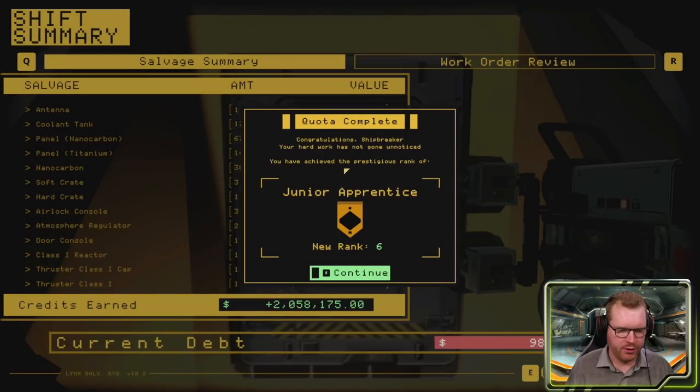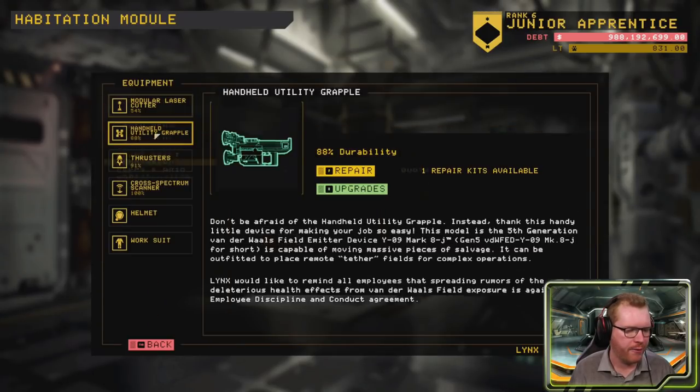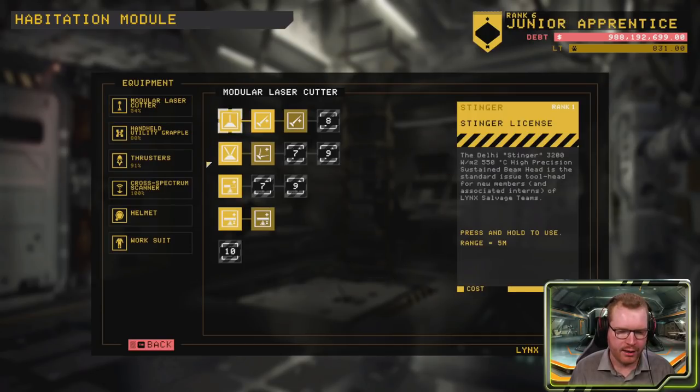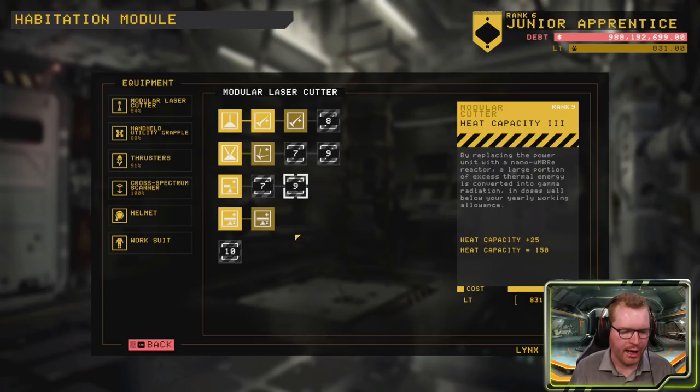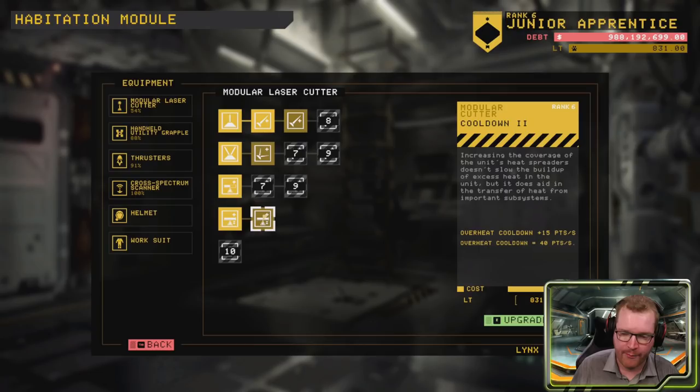So that was our shift. We actually ranked up - that's perfect. We got access to some new unlocks. Let me show you the equipment upgrades. If we go in here we have our different modules - we have the laser cutter. As we just ranked up to rank 6, we got access to some new unlocks. For instance we can get more range or we can have better cooldown on our laser cutter. That's quite nice, I really like that one, so I'm probably going to get that.